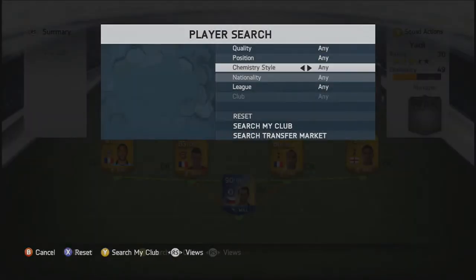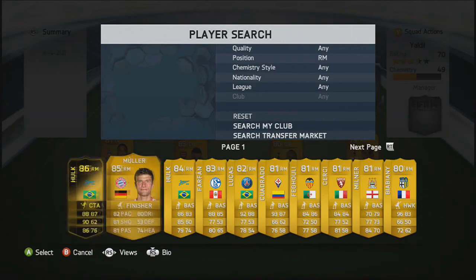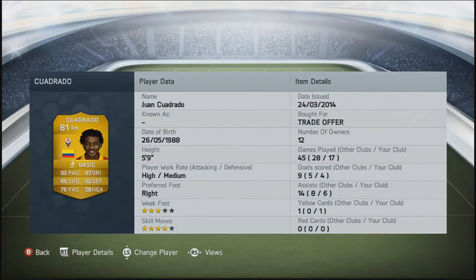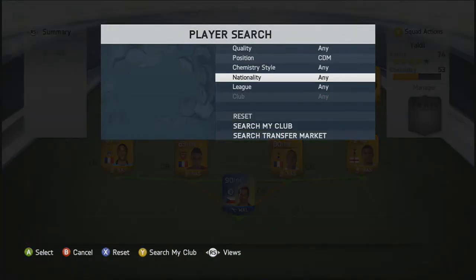Moving into the right mid position, we're going to go with Cuadrado. He has 93 pace, 87 dribbling, 66 shooting, 76 passing and four-star skill moves. If you watched him in the World Cup, he's very good in real life too. He is a very, very good player — one of my favorite players on this game.